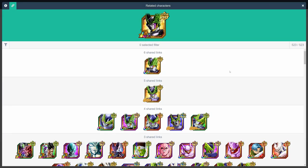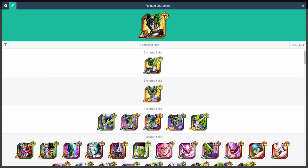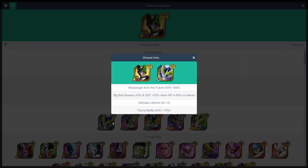Cell, being the narcissist that he is, links best with himself — basically, other perfect Cells. His absolute best partner is his TUR form, which gives him up to 40% attack, 25% defense, and plus 6 ki. However, if you don't have the TUR, then the TEC, INT, and STR versions are very viable too, with the TEC EZA Cell being the strongest option.